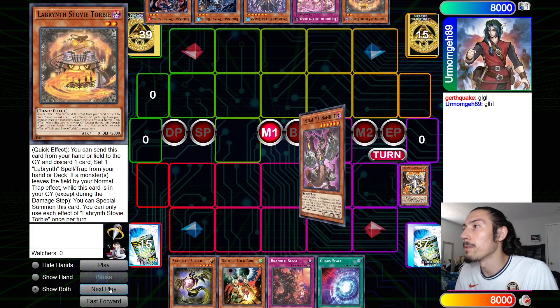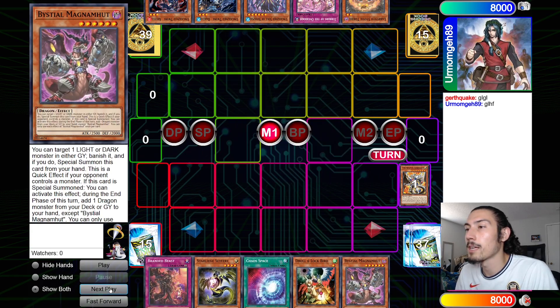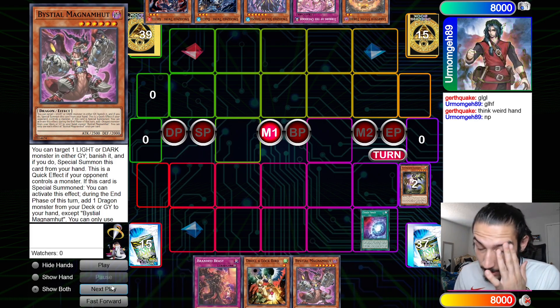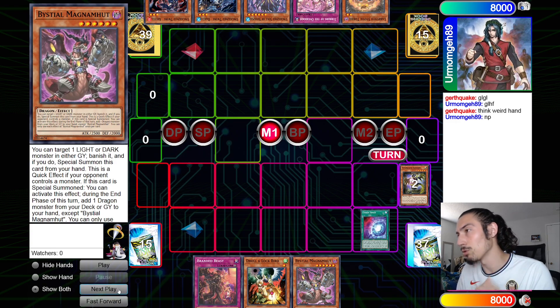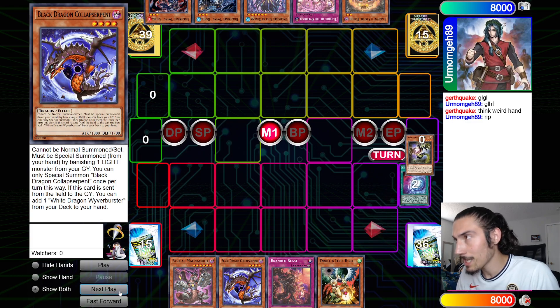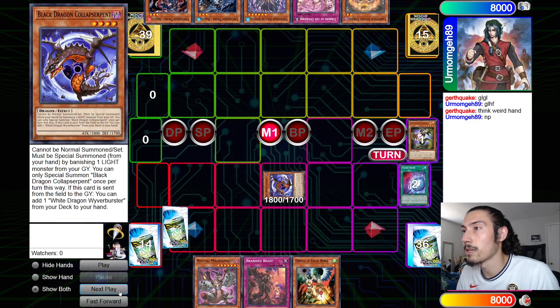I start off by going main phase Lubelion, search for Magma, and then I drew Beast — Beast is glued to my hand. I went to locals yesterday too, abs router and field spell glued to my hand. So I go Chaos Space here for Black Dragon.